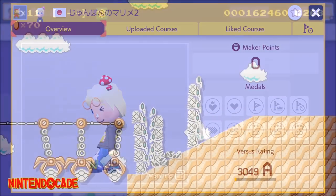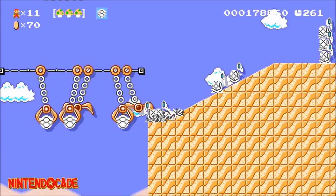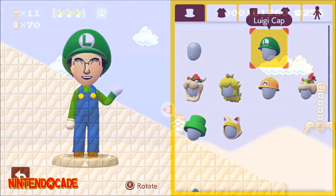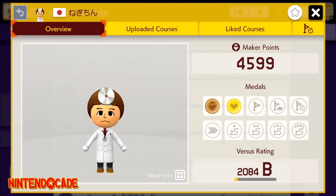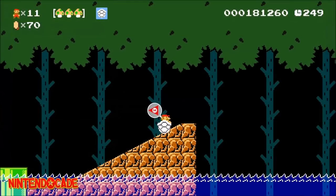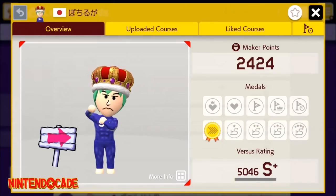The next batch involves achieving different ranks in Multiplayer Versus in Course World to unlock various Maker outfits. Achieving C rank will get you the Luigi Cap along with the Luigi Outfit. Achieving B rank will get you the Doctor Headgear and Doctor Coat. Achieving A rank will get you the Laughing Shirt. Achieving S rank will get you the Nintendo Uniform. Lastly, achieving S Plus rank will get you the Superb Suit.